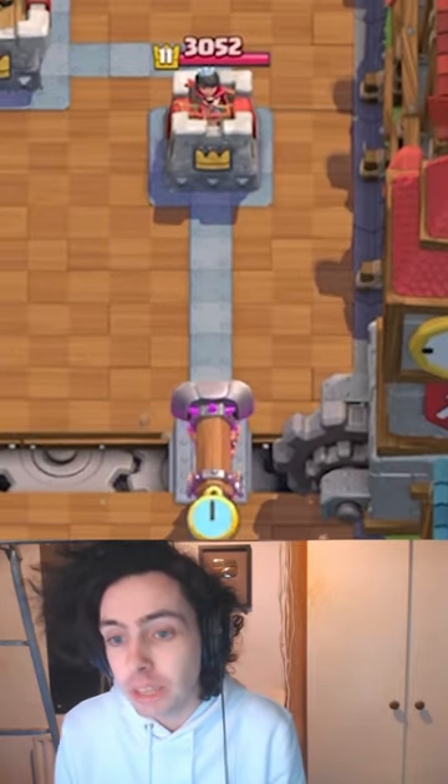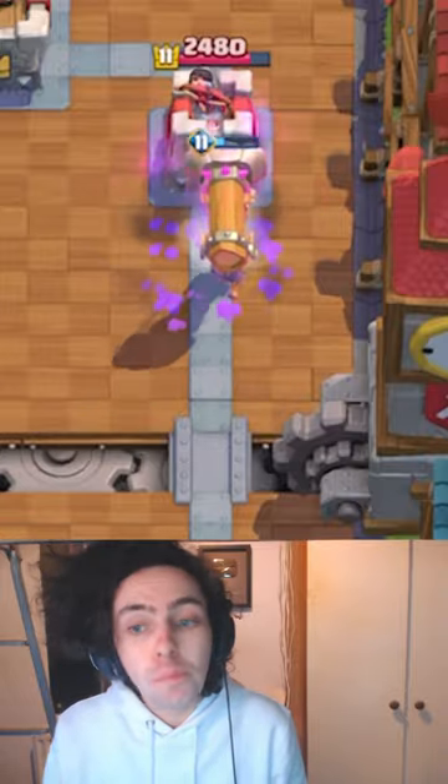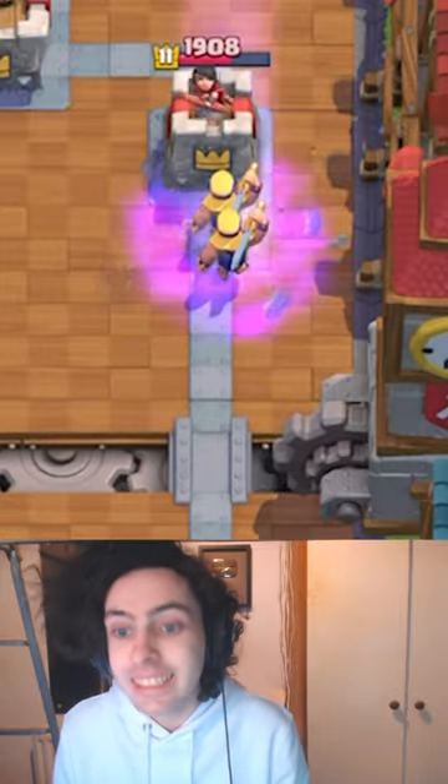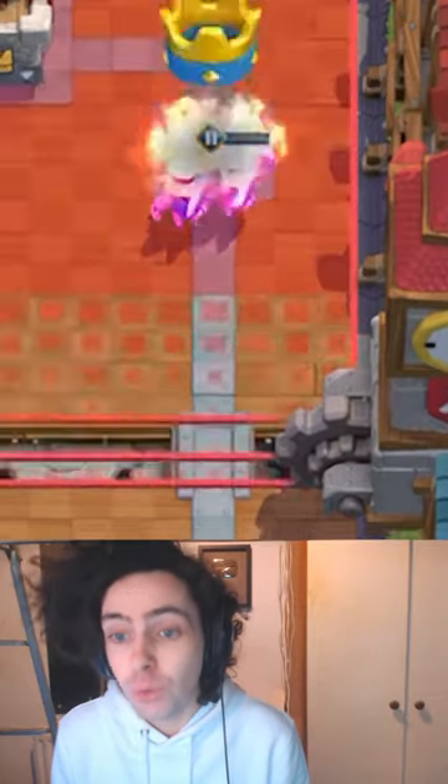It will also deal damage to the troops it hits, sometimes taking them out. And if it hits a building, it will bounce against that building until the Battle Ram breaks, which then spawns two Evolved Barbarians.